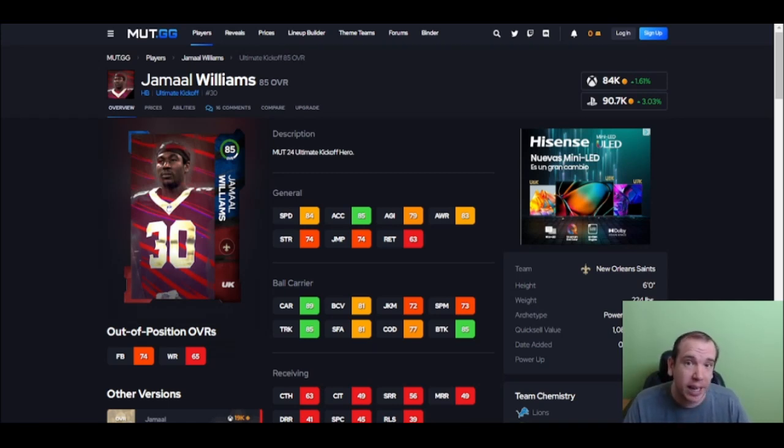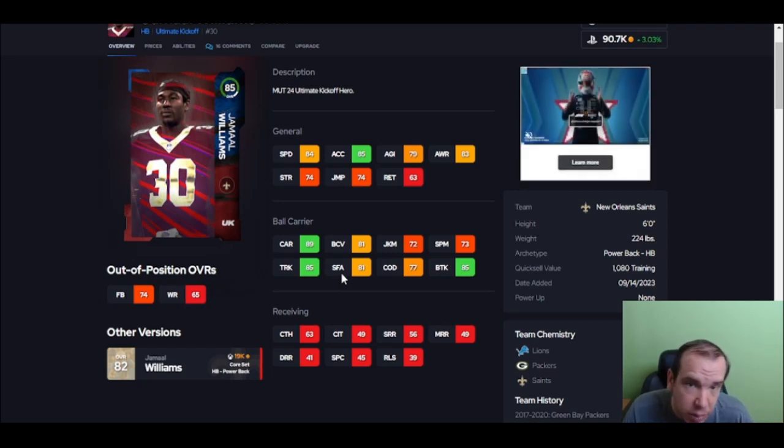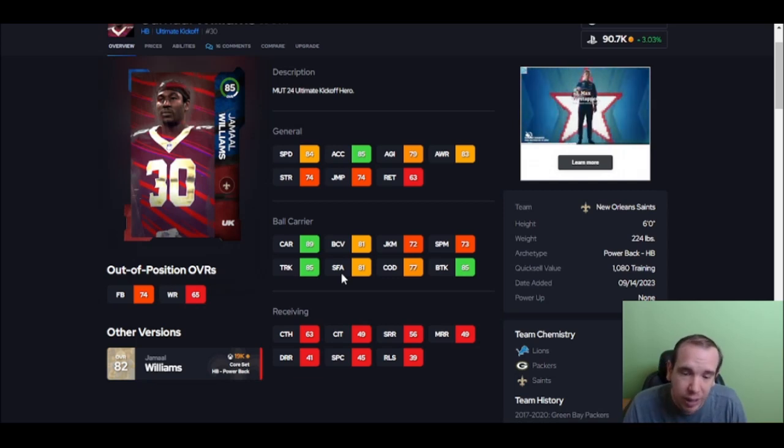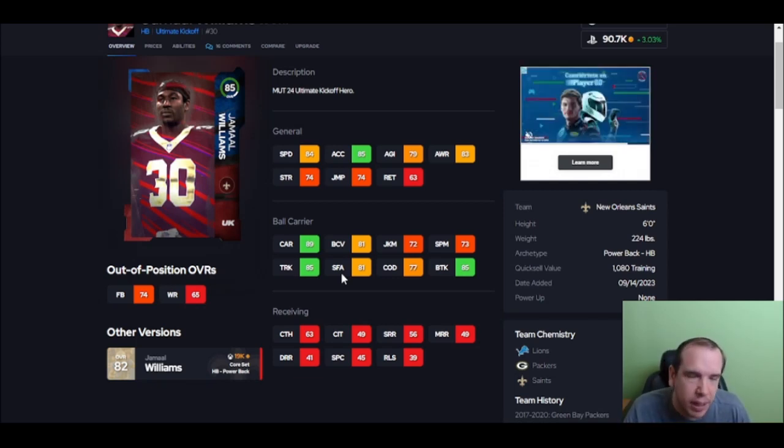Up next we got Brown and we got Harris. This is number 10 — this is Williams. Guys, he's going to be fine for his price. The acceleration and speed are not the best, but he does have 85 trucking and brake tackle. Those are thresholds you need, and he is going to be able to make some type of difference. He's not the best — that's why he's number 10. There's just not 10 dominant running backs right now.